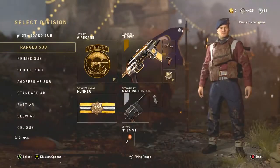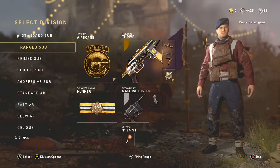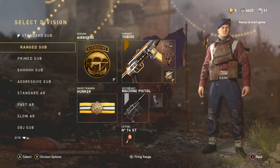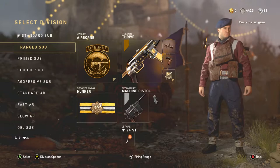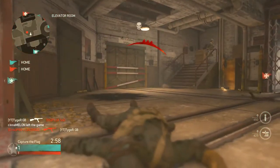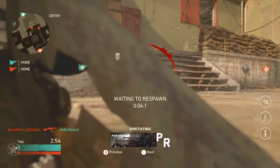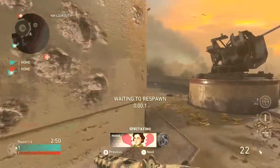My next class is the ranged sub class. The difference with this one is we've got advanced rifling instead of quick draw. So if we're on slightly bigger maps and we're in longer gunfights but we still want to run a submachine gun, advanced rifling is a lot more important as it increases the damage fall-off at longer ranges. Quick draw is less important because we don't need to aim down sight as fast, but we do want that damage at longer range.